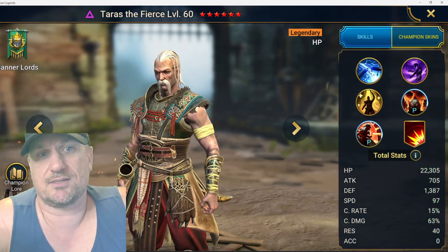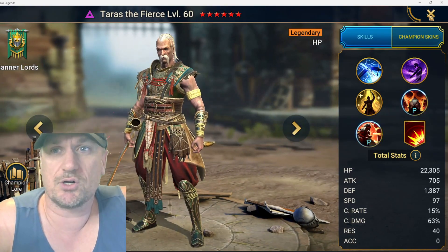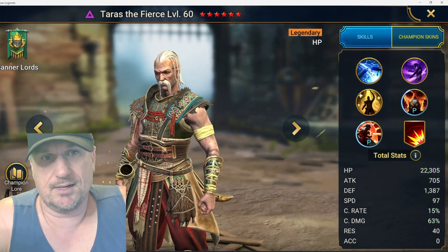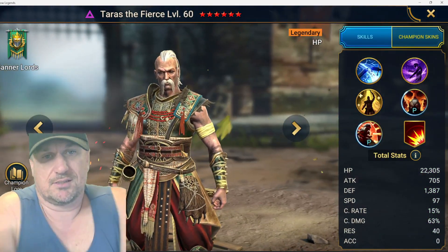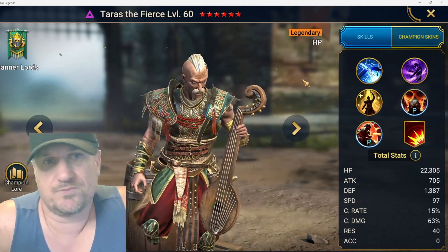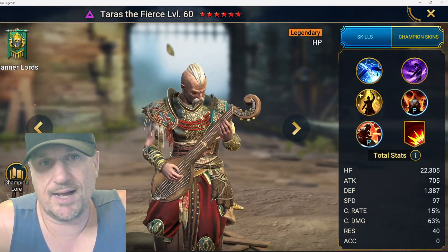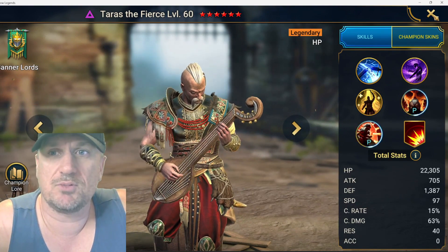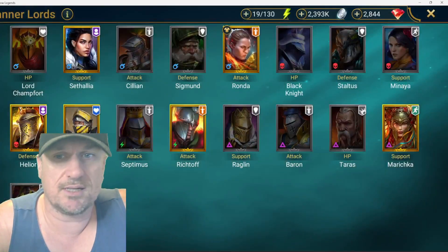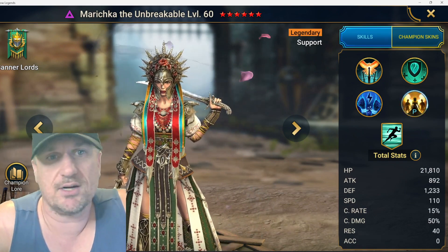Terrace — talking about better nukers — is possibly the best nuker in the game. If you pair him with the next champion, Mariska, those two have been the meta for nearly a year now. He's obviously an S plus champion. He's also viable as a top nuker in Hydra, so he's amazing.